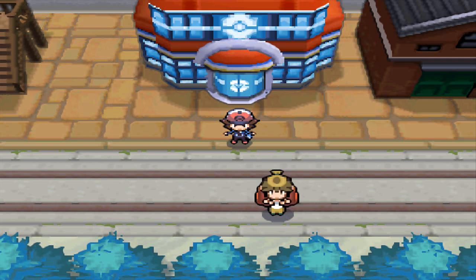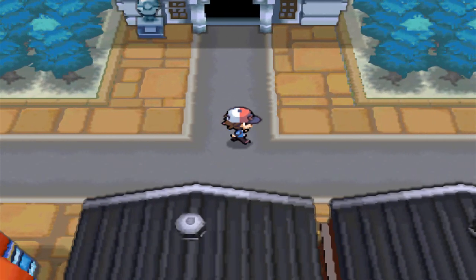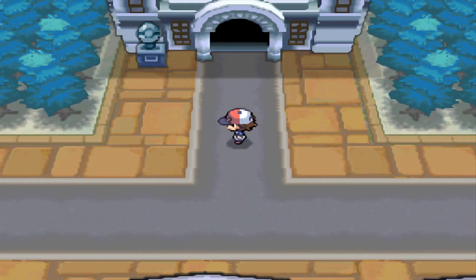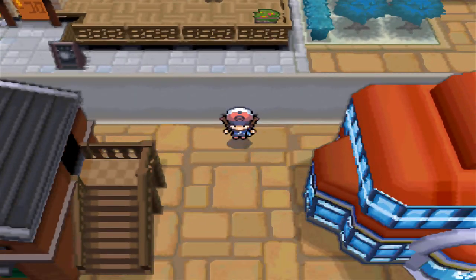Hello and welcome to part 5 of the Pokemon Black Walkthrough. We're in Nacrene City. There is a gym here, but it's a good idea to train first because the Gym Leader is a normal-type trainer and she's really powerful. There's one Pokemon she has that's level 20 and it knows Hypnosis, which is really annoying.